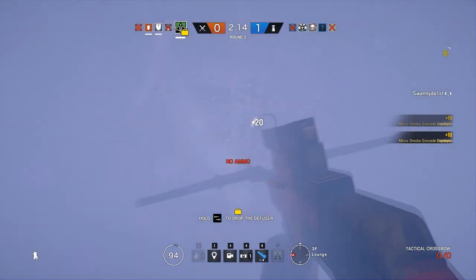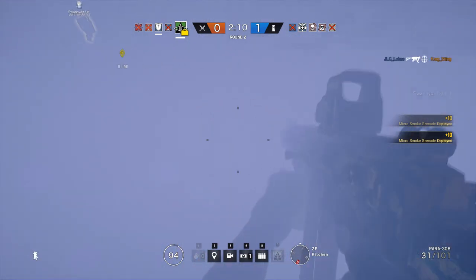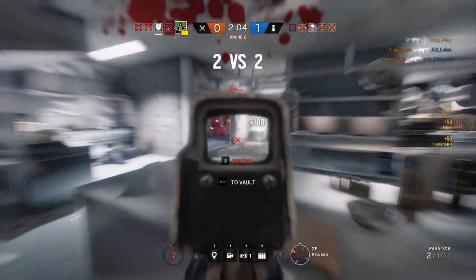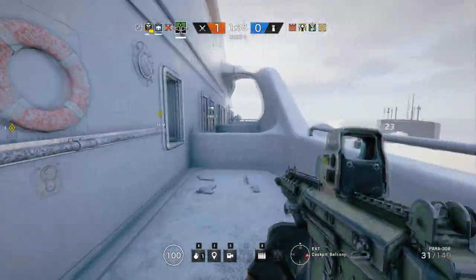As far as main weapons, Capitao has a machine gun, but I find his assault rifle so good that it more or less negates the machine gun's existence. You may notice I like using ACOG scopes a lot on assault rifles, but this gun works really well with the holo sight too, as well as muzzle brake and vertical grip. Capitao's frag grenades are handy as always.